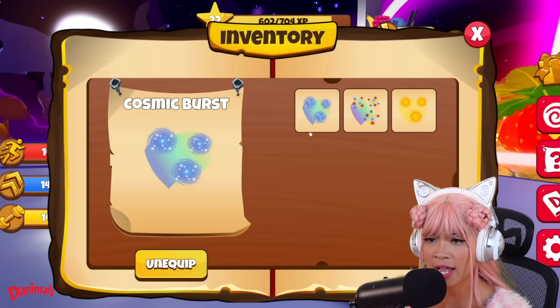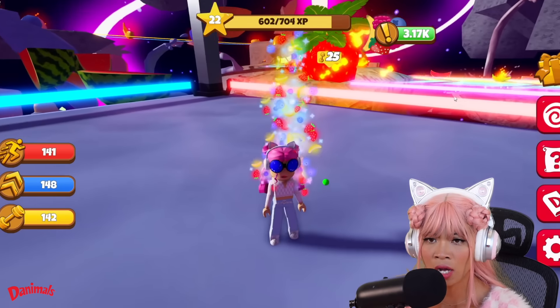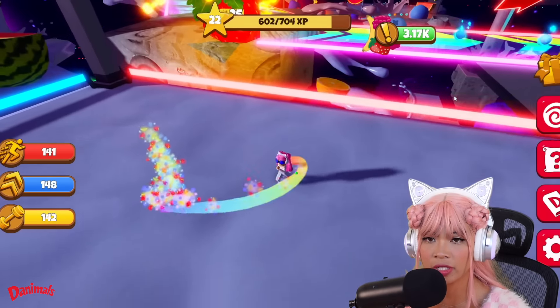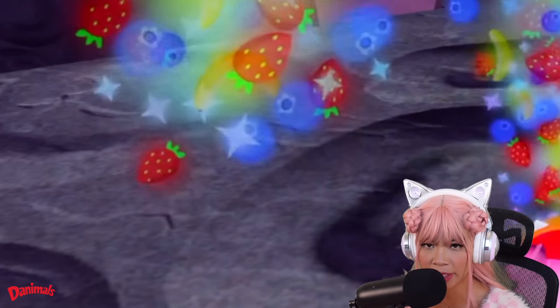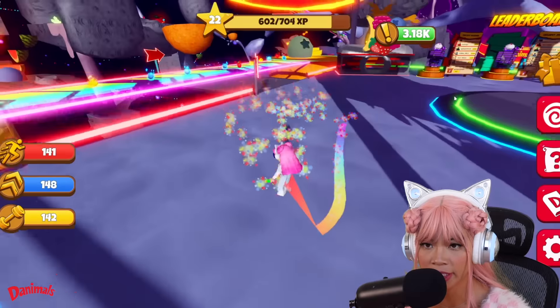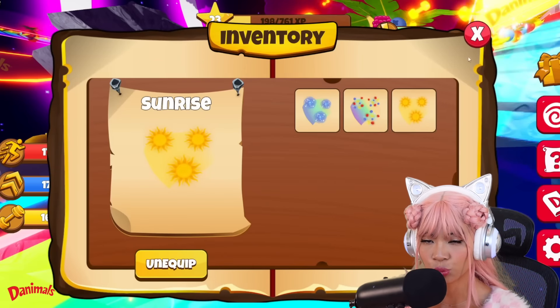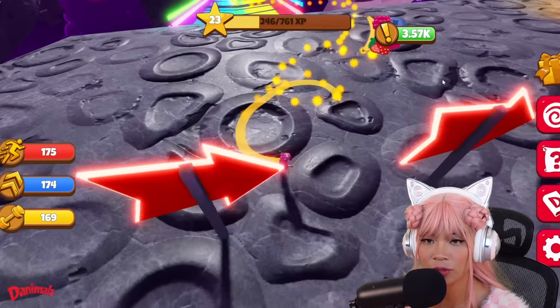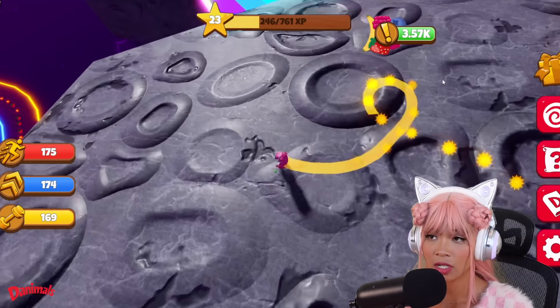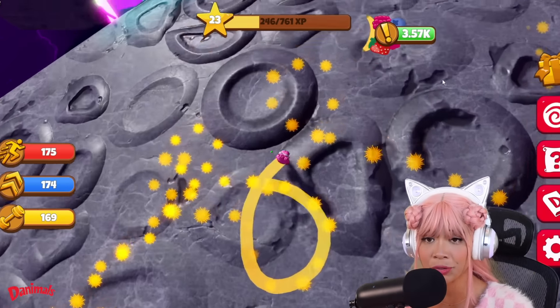Next one we have is Fruit Blast. It's a rainbow — so fruity, every color of the rainbow. I see banana, blueberry, and strawberries. This one is so pretty. You guys know how much I love rainbow. The last one we got is Sunrise. So sunny — this one's so pretty. All these trails are so pretty. My favorite is probably the fruit one because the trail is rainbow.